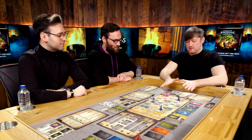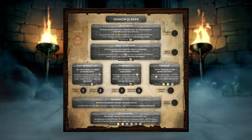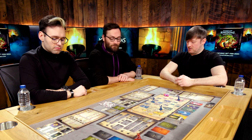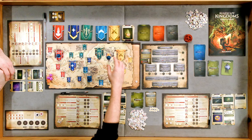Now we find out what the first campaign quest is. The campaign board shows the steps needed to face Delrith at the end. The first quest reads: 'Demon Slayer - speak to Aris. For those who can find a tent in Varrock Square, Aris tells the fortune of those who cross her hand with coin. An adventurer in Varrock with Gathering 3 or more can perform the following action: discard a GP then speak to Aris by collecting vault card 63.'